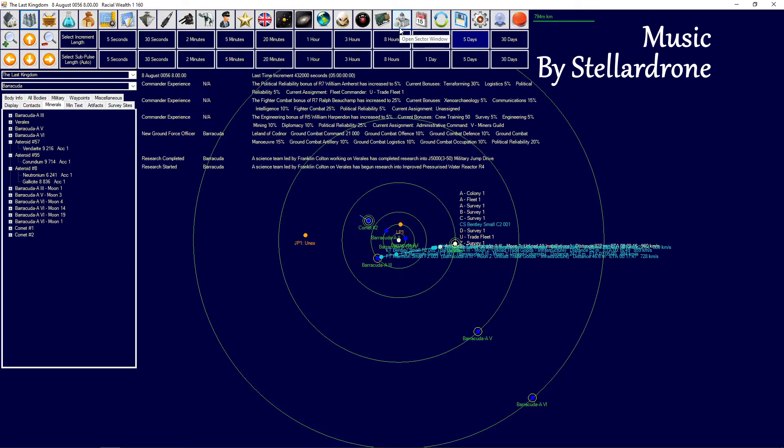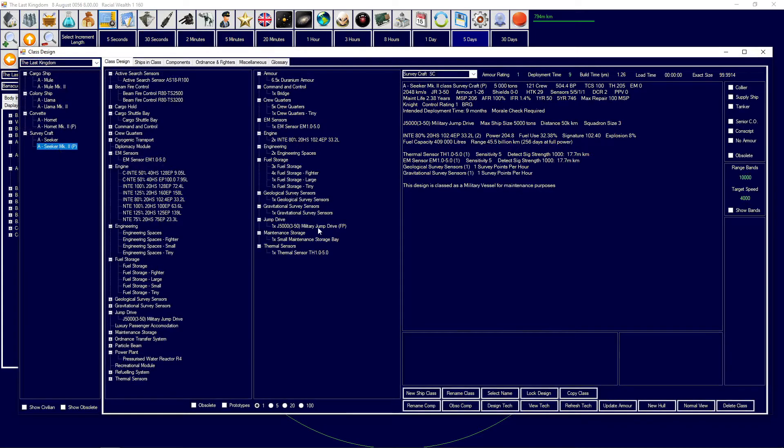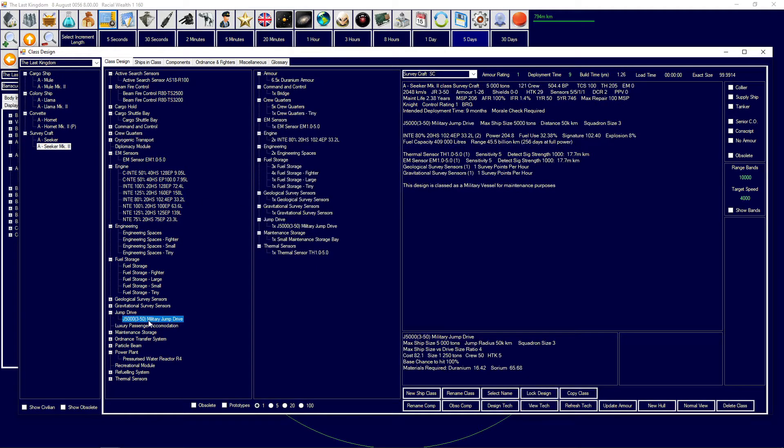In previous episodes we were doing quite a bit of research, and now after a time skip we finally got the military jump drives. It's only for the 5kton ships, but for the time being I think that will be good enough. We need to get rid of that component and put in the actual jump drive there. Now we can actually build that.